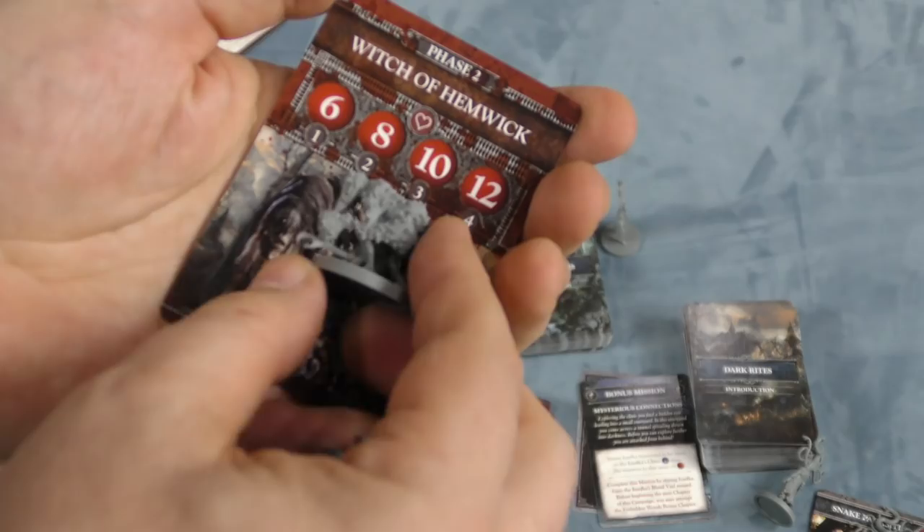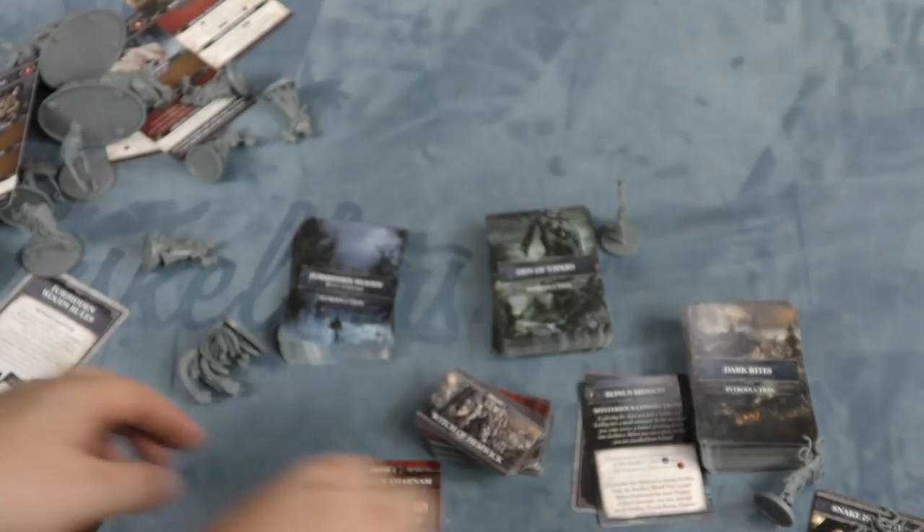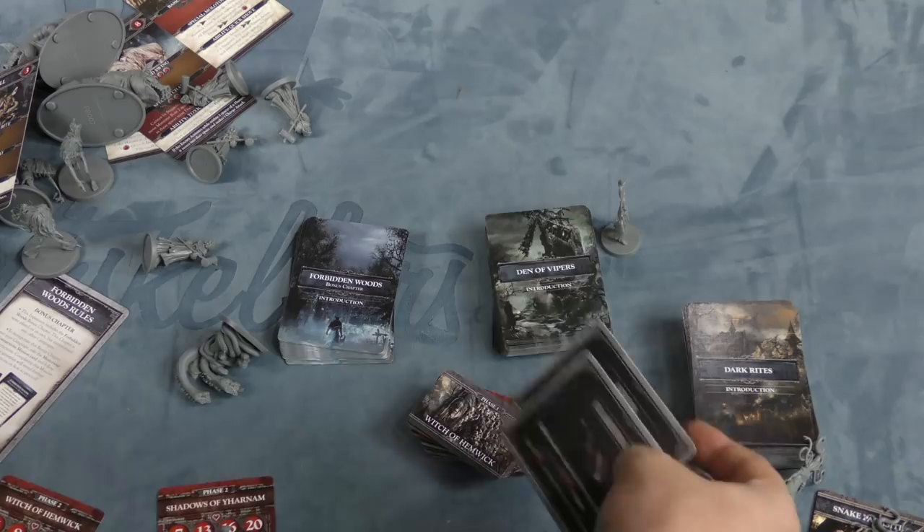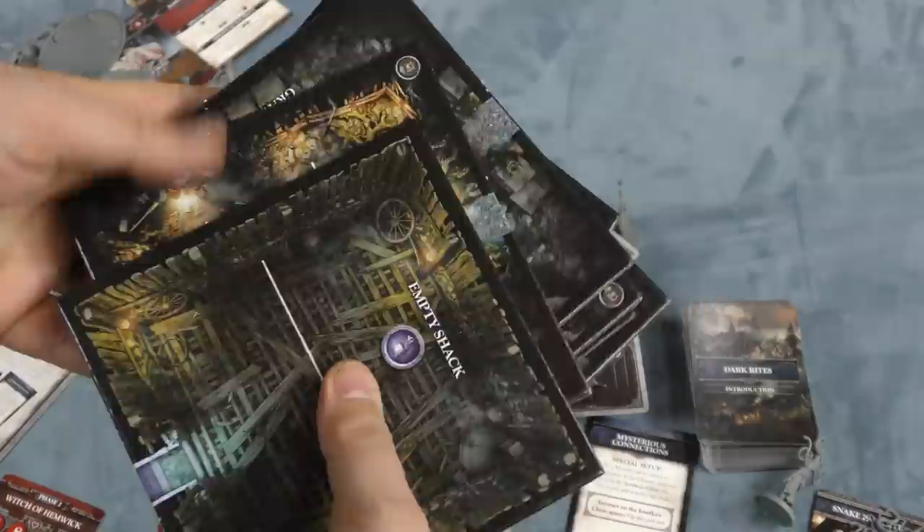Those are kind of the main enemies. The big bad guys include the Witch of Hemwick, which is actually a pretty small model but pretty gross. And then the Shadows of Yarham — these guys have snakes coming out of their bellies. We also have some new decks — a Flame Sprayer and an Elvin — and all these tiles. This expansion adds basically half the content that's in the base game, so there's a good chunk in here.